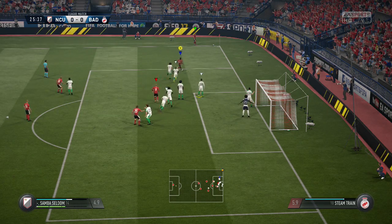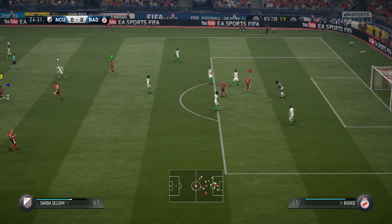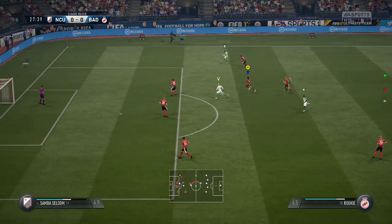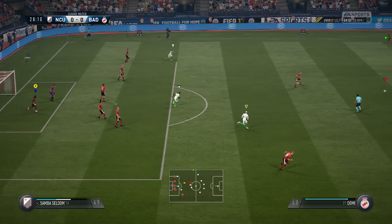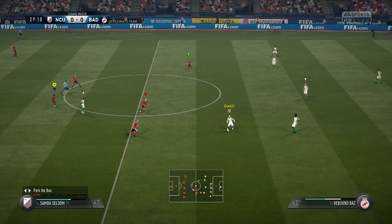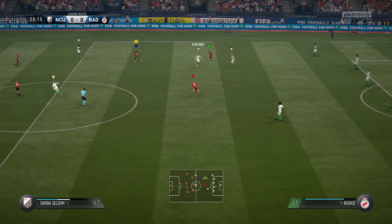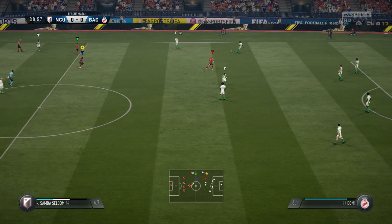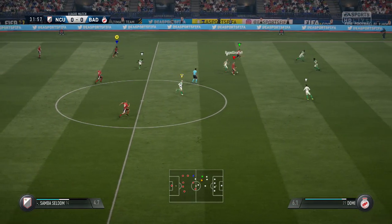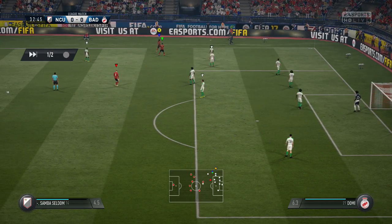Corner coming up. Into the attacking third — that's a poor cross, not well hit at all, dealt with by the defending side. Ferrari comes in with a tackle. He's given possession away here. Ferrari — it's looking good, this move building steadily, keeping possession. The challenge comes in — decision is a throw, it was a fair tackle.